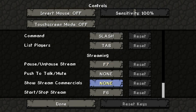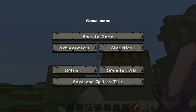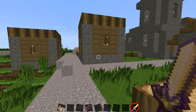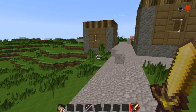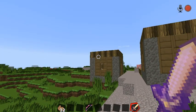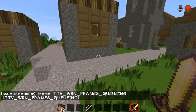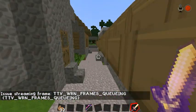Let's press F6 now and see what it does. If you look at the top right corner of the screen you'll see it's got a big red round spot — like the record sign. It's failed to stop streaming for me but basically that's how it works.